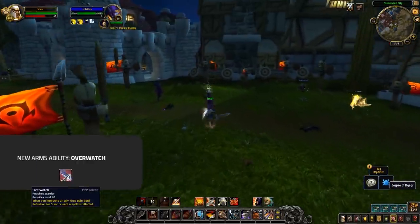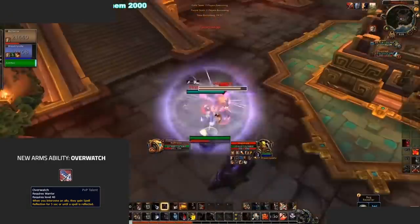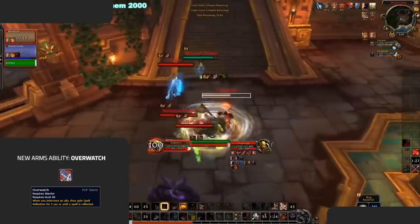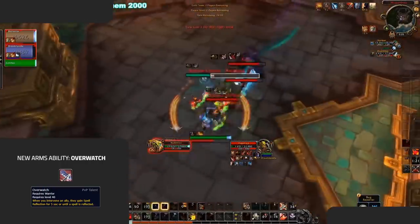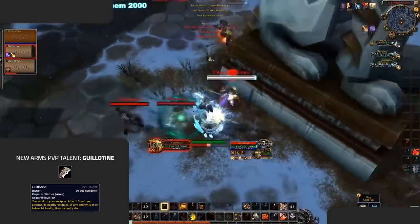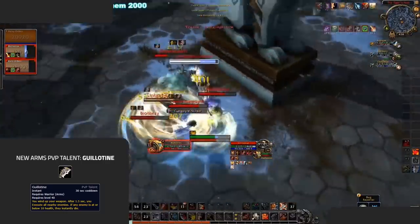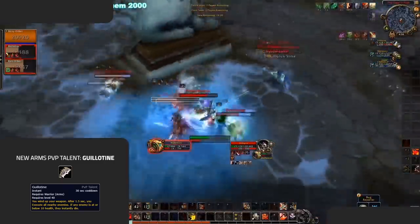The only real changes are two new PvP talents. The first is Overwatch, which causes your Intervene to also give Spell Reflect to your ally — a cool PvP talent that could see a lot of play against casters. For example, you could intervene your caster teammate so they can avoid all interrupts and secure some high impact spells, or you could intervene your healer to avoid crowd control. The second PvP talent is Guillotine, which gives you an AoE execute that under a certain threshold will one-shot the enemy. Honestly, I don't think this one's going to see much play in Arena.